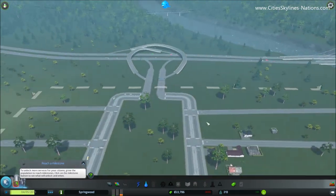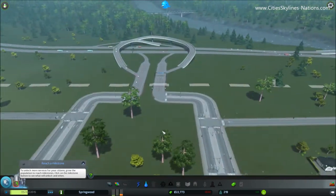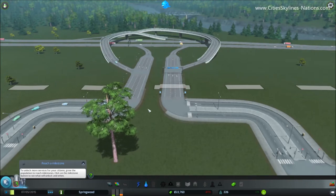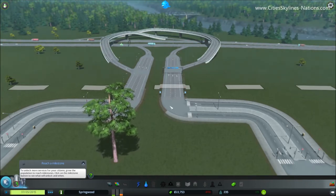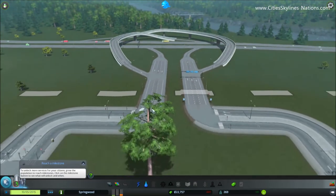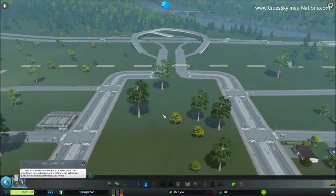Now we'll let everyone move in. As I mentioned at the start, I didn't join these two intersections. What I find is, if you do that, the road system here becomes far too complicated and there's a big backlog of traffic that starts to generate up into your highway. If you keep it separated, it seems to flow a lot nicer.